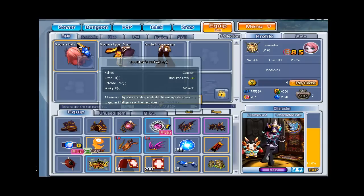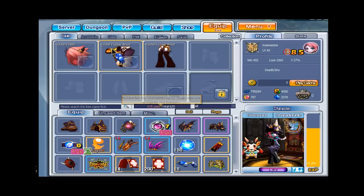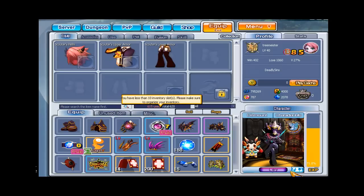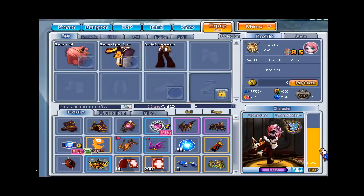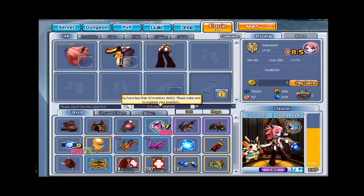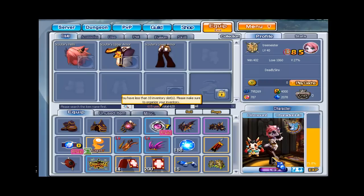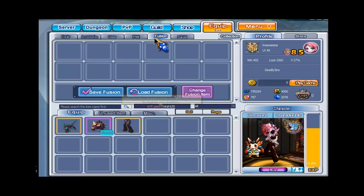Look over here, and you see how I have Scouters items equipped? You're probably going, that's not what Scouters items look like. That's what Scouters items look like. How did I have it different? How did I change it? What kind of witch magic is that? I'm not a voodoo priest. I am Tree Meister, and this is my Fusion Guide.